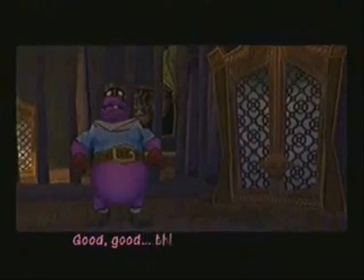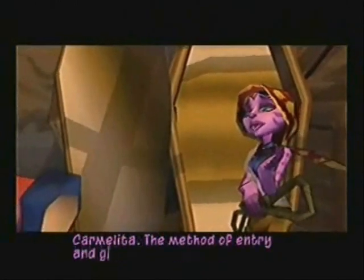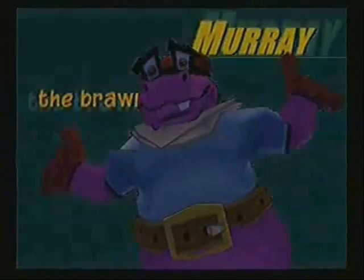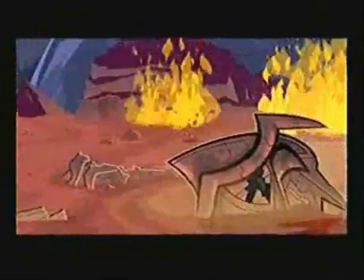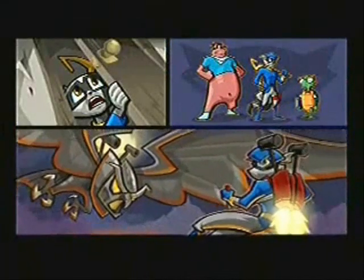Sly Cooper and his buddies Bentley and Murray break into a museum in Cairo to steal the clockwork parts, but they find out that the parts are already stolen. To make things worse, Sly is caught by Carmelita Fox and her partner Constable Neela. Neela reveals that the parts were stolen by a new band of villains called the Claw Gang. Sly manages to escape, so it's up to Sly and his two buddies — Bentley the Brains and Murray the Brawn — to find the clockwork parts and defeat the Claw Gang. The plot is similar to the first game, but what I like is that it goes into more depth of Clockwork's hatred of the Cooper family and Sly's determination to take him down once and for all.